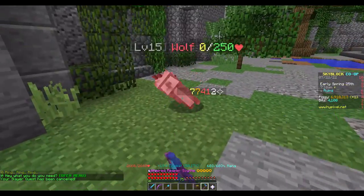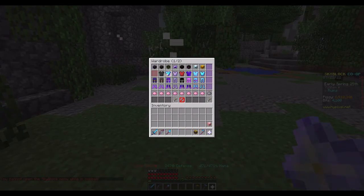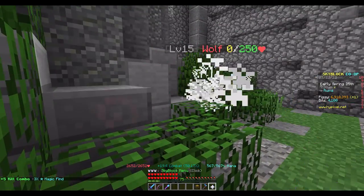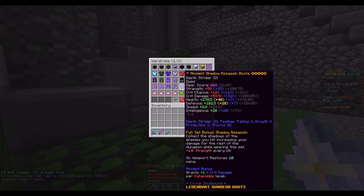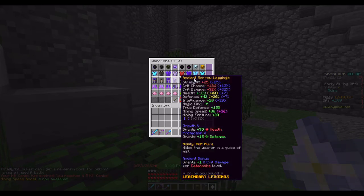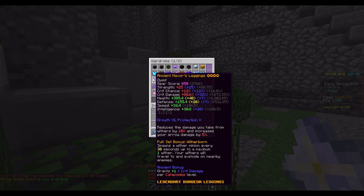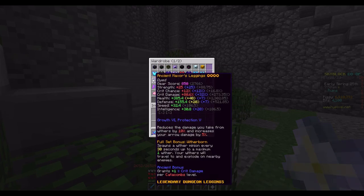270k. And now let's speed with this. 290k. It looks like Shadow Assassin is indeed better. Though I think Maxor has maybe just a little bit of tankiness. But the thing it's good for is speed in dungeons, so that's nice.